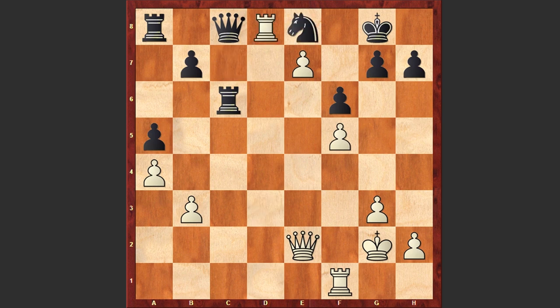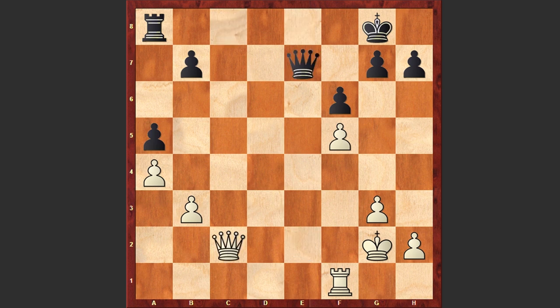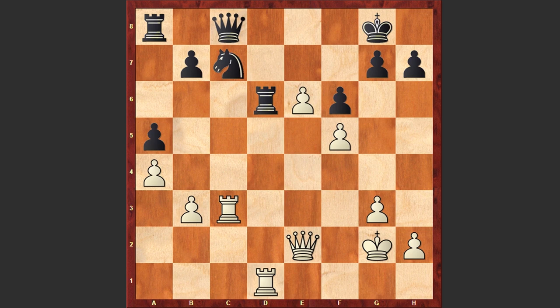Ne8, Rd8, Rc2, Rxe8, Qxe8, Qxe2, Qxe7 — the players have equal chances and this should probably end up in a draw. But in the game after Rd6 we see Rd1, which still allows Black to maintain a slight advantage.